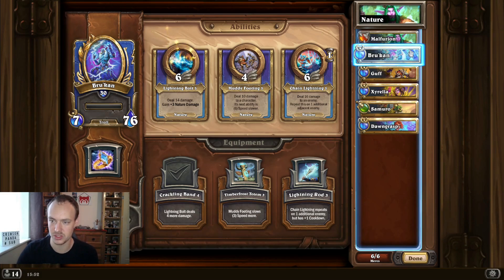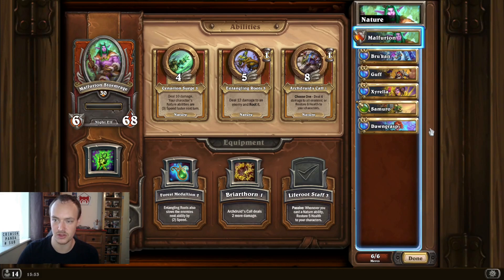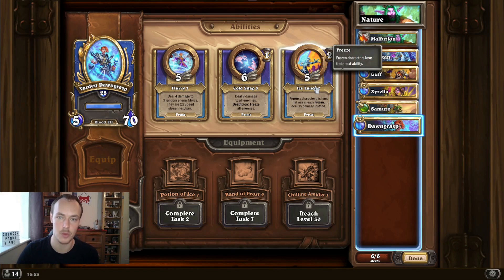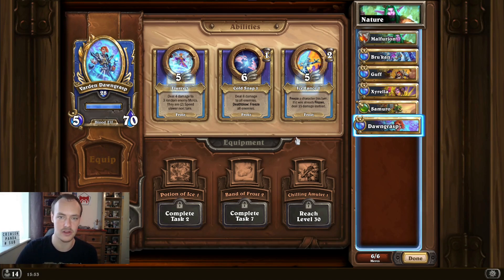You combo Living Brambles at two speed after Malfurion has used his surge, so Malfurion goes to one speed, Guff to two speed, and Brukhan to three speed - just killing off opponents one by one. As for the tech cards: nine times out of ten Malfurion is going to die first because opponents don't want the speed buff anymore. Then you sub in Varden, who comes down and freezes an enemy straight away, and you bounce between that and Flurry until you can Cold Snap and freeze their entire board.